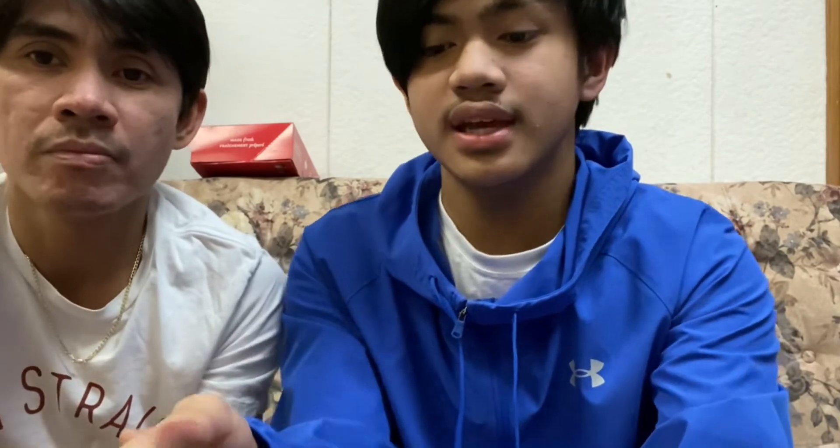As usual po, PS controller may R2, may L2, tsaka may R1 and L1. Tapos, meron din po siyang yung apat na icons — yung triangle, yung square, yung X, tsaka po yung circle. Tapos, meron din po siya yung parang joystick. Tapos, meron din po siya yung four arrows — yung up, left, right, tsaka down.